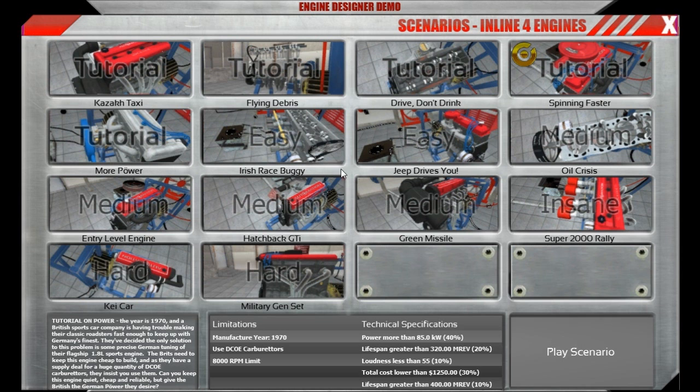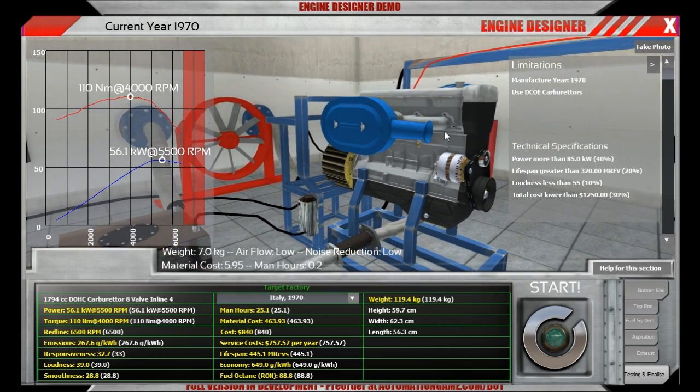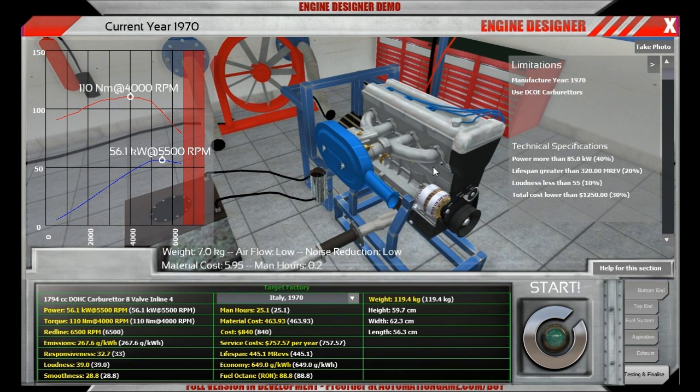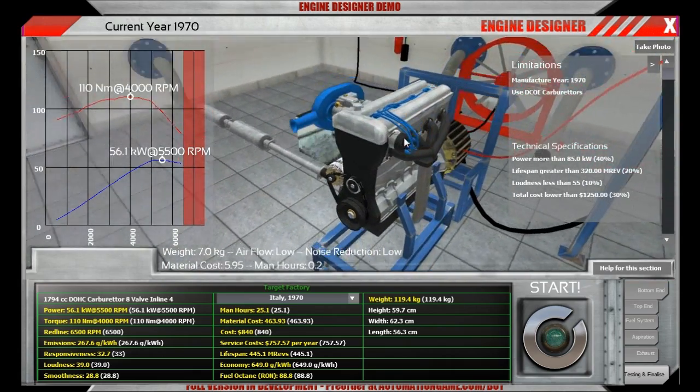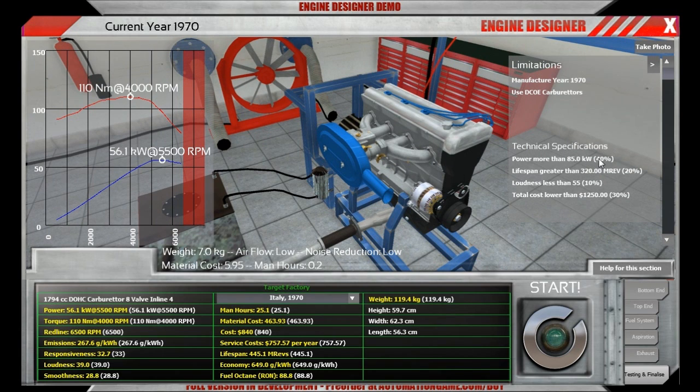Alright, so let's get started. The fifth tutorial mission is called More Power and is all about making more power, as you might have guessed. We are currently in 1970 and this is a small British engine which can't compete with the German More Power engines which they usually build. The British have hired a German engineer to take a look at that engine and rebuild it to have really good performance. This engine has both a cost requirement and a power requirement, and it should last longer than a given value and also not be too loud. One funny little restriction is that we have to use DCOE carburettors.